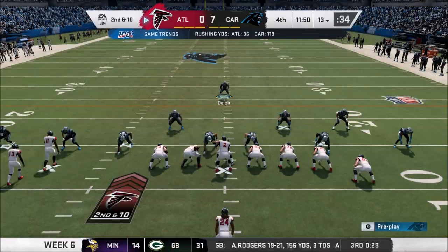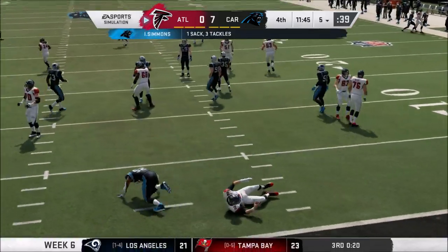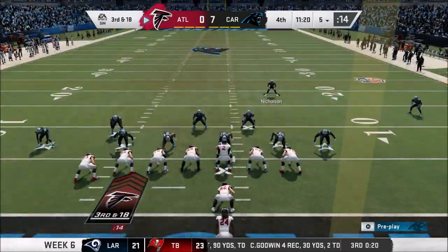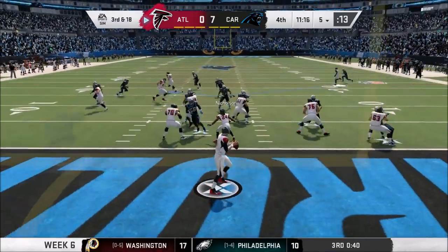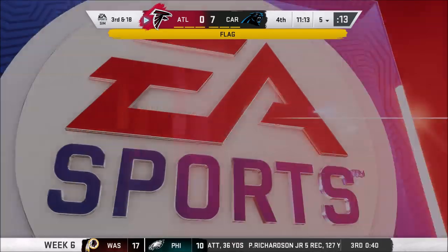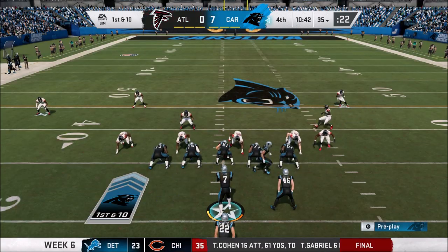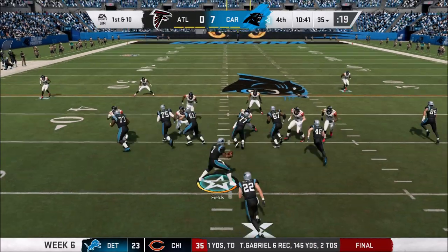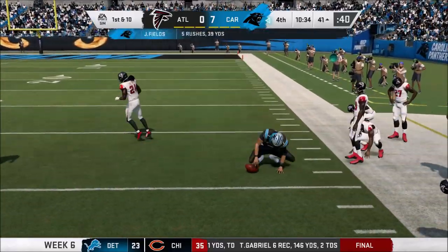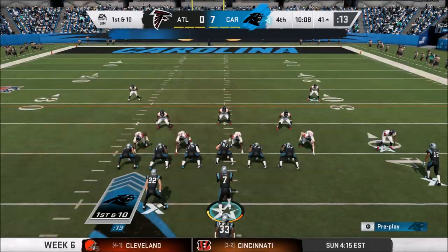Atlanta's offense trying to get something going. Dontrell Sherrod knocks it away — incomplete. Second and ten, Ryan under pressure — Isaiah Simmons gets our first sack, knocking Ryan all the way back to the 5-yard line. Third and 18 into the fourth quarter — Ryan dumps it underneath, flag on the play for holding on the offense. We'll just decline that — another stop. With 10:42 left, our offense was just absolutely killing it last week, but this week it's just a 7-0 ball game. Still, we've got to get something here because it's only a one-possession game.